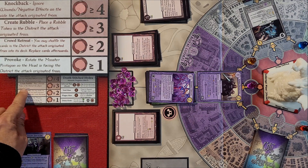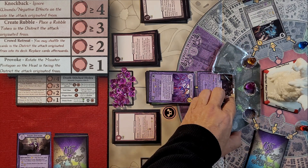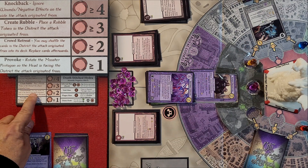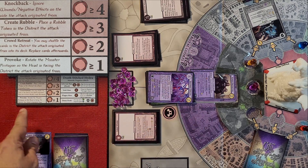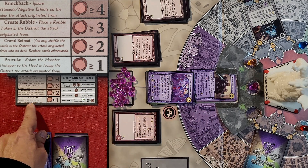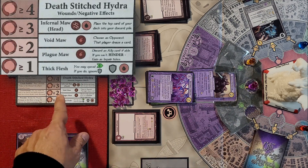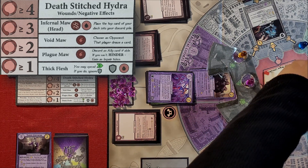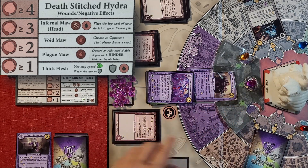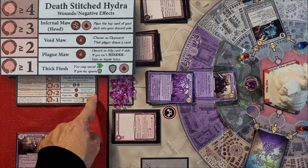The effect I avoided said to place the top card of your deck into your discard pile. Next on the list: create rubble — place a rubble token into the district the attack came from, so I'll place it here. Next: crowd retreat — you may shuffle the cards in the district the attack originated from back into its deck; I can do that but I'll choose not to. Then it says rotate the monster's pentagon so the head faces the district the attack came from. If I was attacking from the Void Maw, the negative effect says: choose an opponent — that player draws a card.